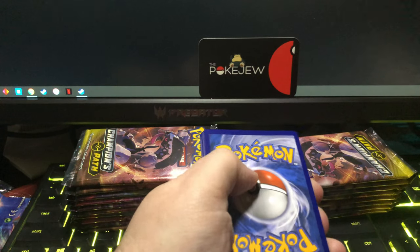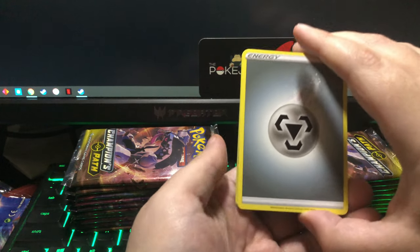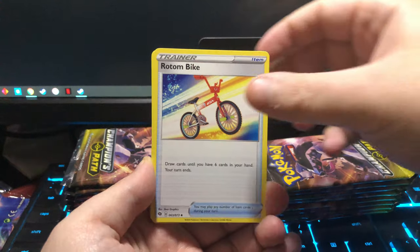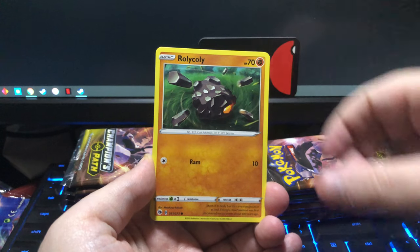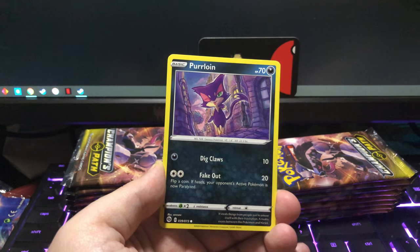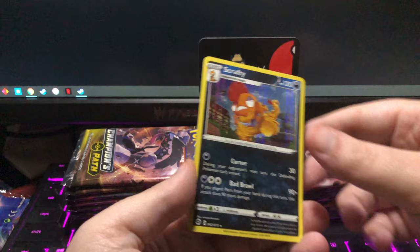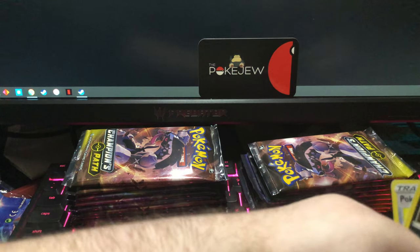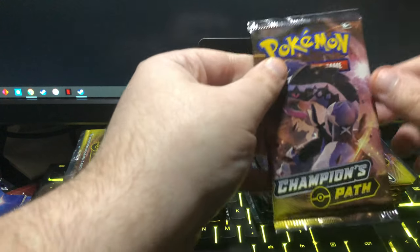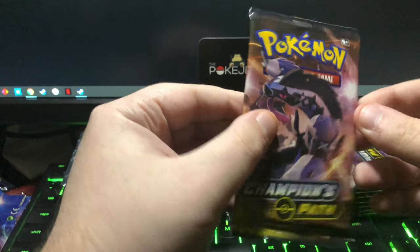Pack number two: Steel Energy, Team Yell Grunt, Machoke, Rotom Bike, Trubbish, Rallycollie, Galarian Zigzagoon, Weedle, Purrloin, reverse Pokeball, and a Scrafty. Pack number two is a bust. Come on Galarian Obstagoon, whatever your name is.